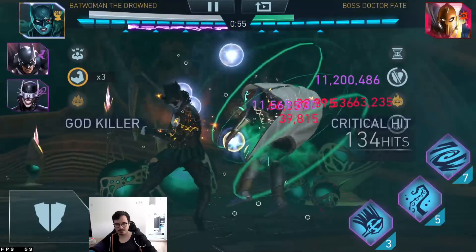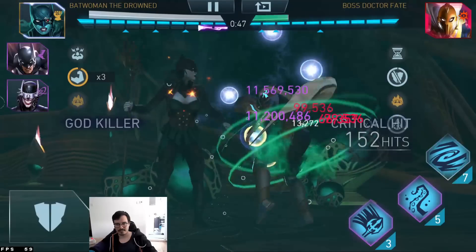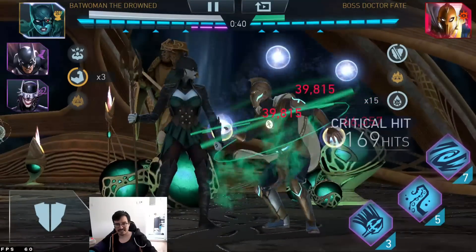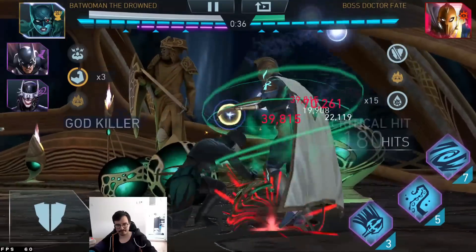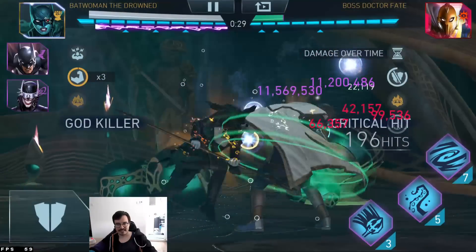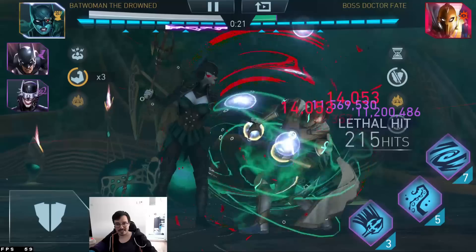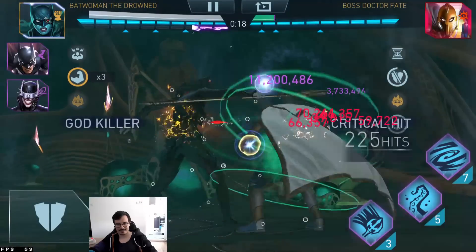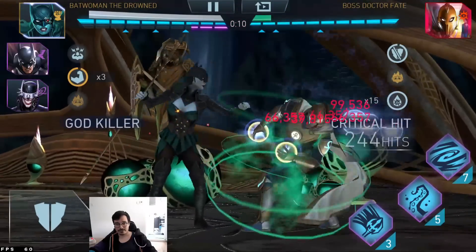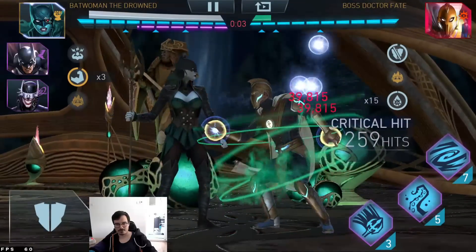Now the question is, is Bedman the Drowned damage going to be enough? Because that's all we got and it's only at 11 mil per second. That actually is most likely not going to be enough. I'll need to clean up the fight against this man, and that in itself is going to be a bit problematic. I would usually clear with Manta and Mr. Freeze, but none of them are going to have a great time — Mr. Freeze because of the mechanics I don't want to interact with, and Manta because he's going to need to use specials to get stacks for Joker Ice bed ranks.